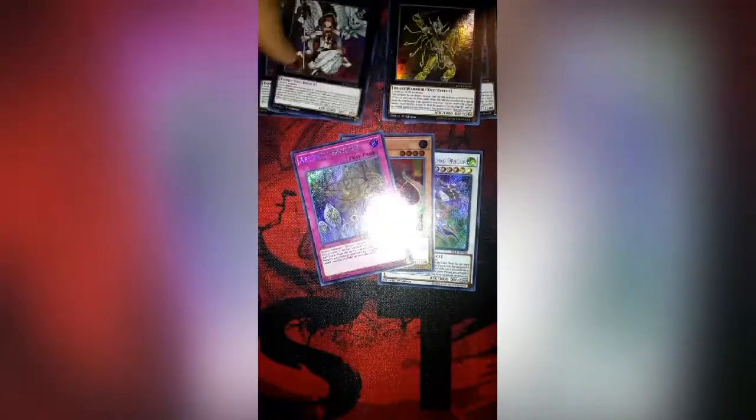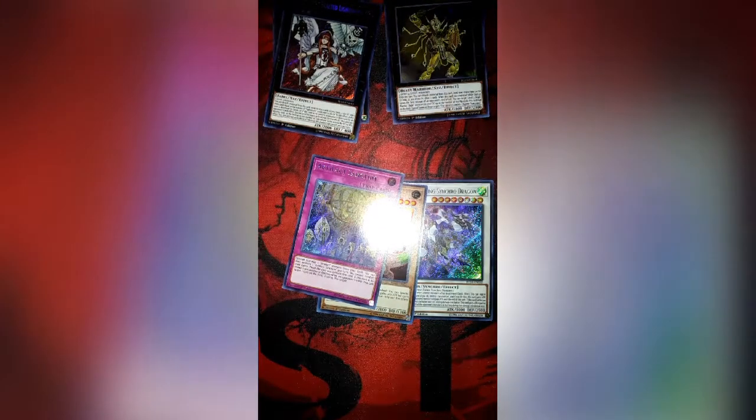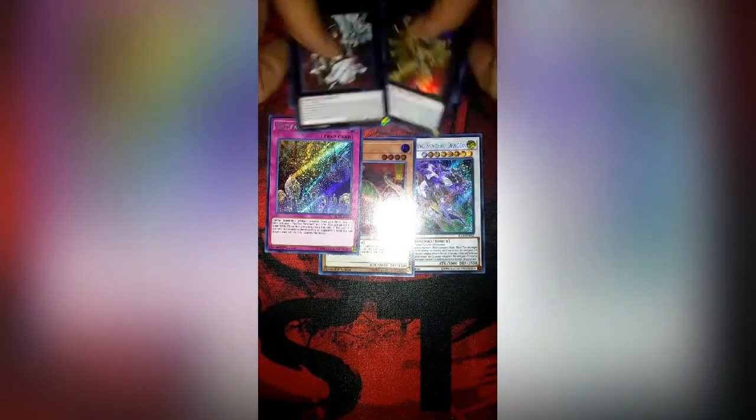The best pull I'd have to say is the Crystal Wing. Giant Rex is going to be pretty good coming into Dinos. Three Witch of the Black Forest, Artifact Sanctum, and of course the two Minervas I pulled. Bujintei Susanowo is pretty good too, but what a bunch of great pulls. The best overall: Bujintei Susanowo, the two Minervas, the Sanctum, Giant Rex, and the Crystal Wing — best pulls out of this opening.